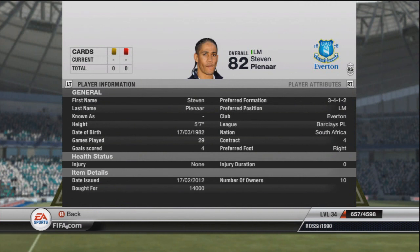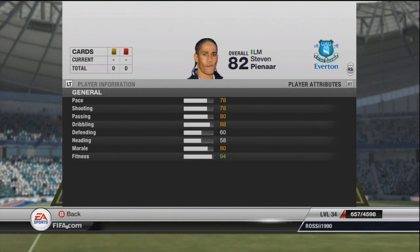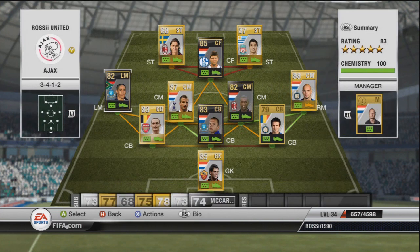On the left hand side we have Informed Piena, who is 14k — can't really say no to that. He's a decent player on the game and played for Ajax in real life of course. He went to Everton, I think, and then to Tottenham, then back at Everton — probably back at Tottenham now, I'm not too sure. We've got him in the Everton version.